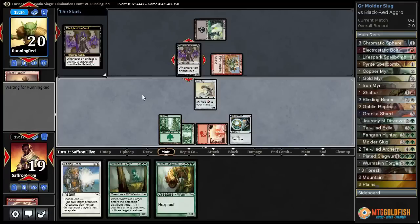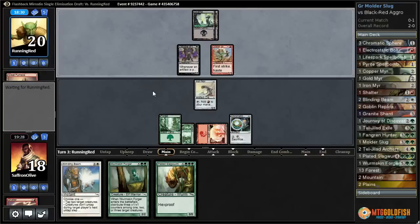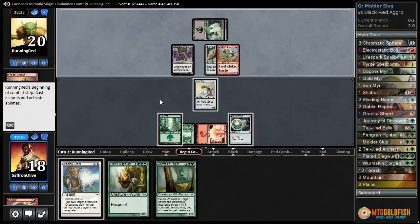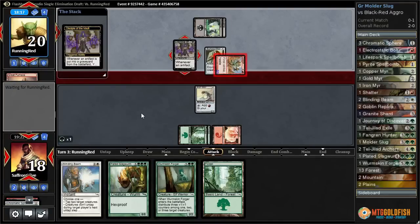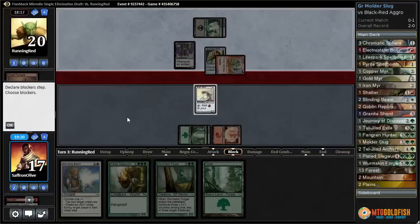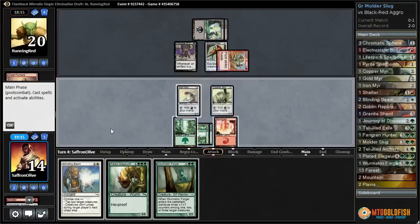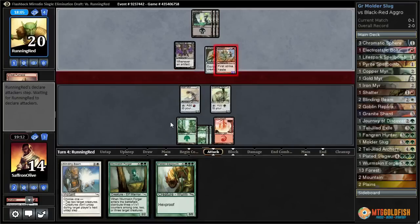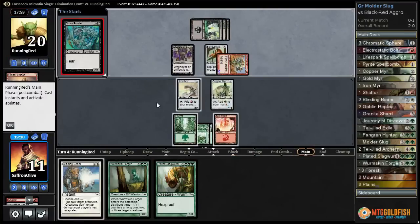We brought in so many ways to deal with the equipment that it seems silly to hold the Shatter now just for the equipment, because our opponent isn't really playing an artifact-based deck. And there's the Bonesplitter — famous last words. Now we really need a good blocker. We got a land. We don't have white mana, so we can't even Blinding Beam. Copper Mirror into Forest. We're taking our beats and hoping we draw a land and can play Plated Slagworm and stabilize from there. Golden Mirror would have been better there because then we could cast Blinding Beam. Take three, down to eleven.